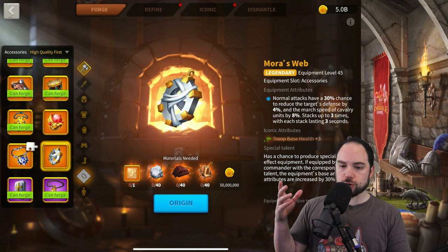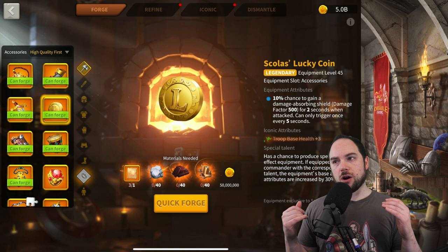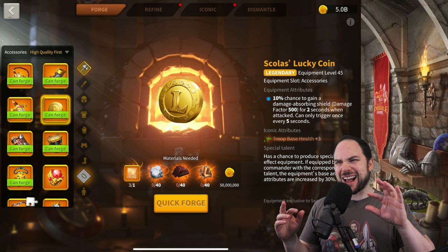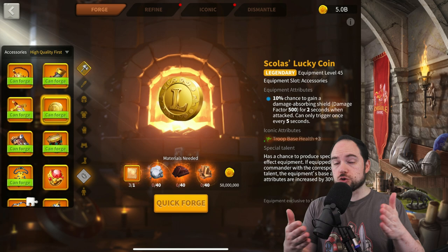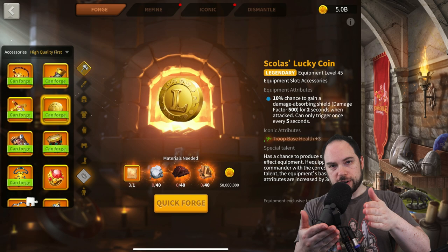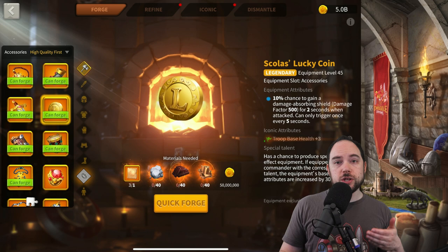Lucky Coin scales in value based on everything targeting you. It has a 10% chance to grant you a shield that lasts two seconds and has a five-second internal cooldown. Shields only take effect if they are the strongest shielding effect available, so if you have a commander already throwing out shields like Alexander the Great, the Lucky Coin may not get value if it triggers on the same turn. It's really good when lots of things are hitting you — most ideal in Ark of Osiris when you want to hold a garrison.